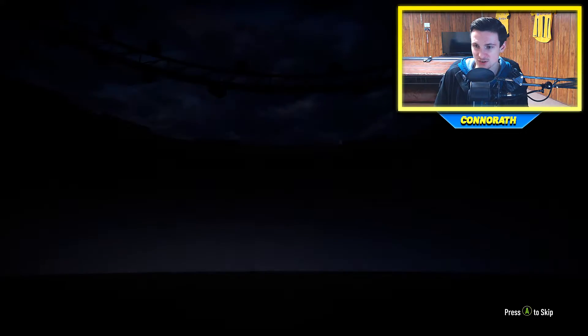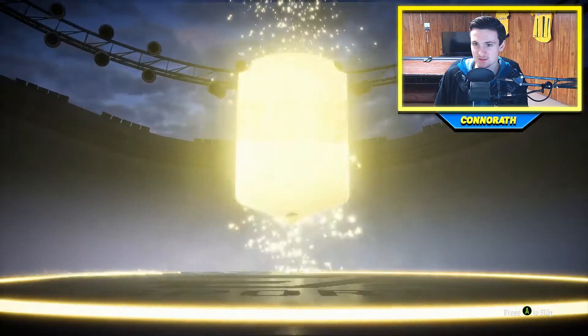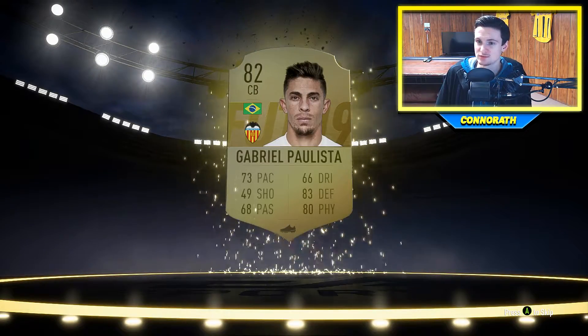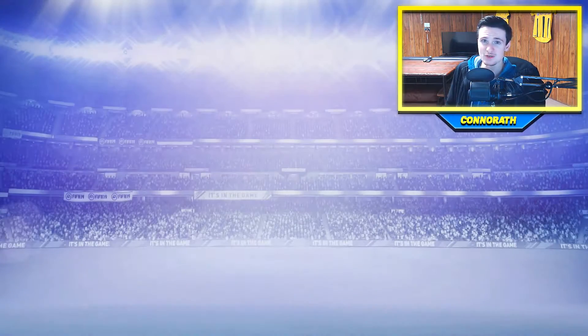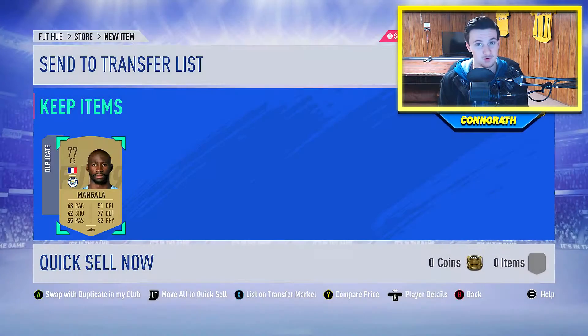Premium Gold Players Pack. That's something that can also get us something pretty good. I don't think it's anything — nope, it's nothing. Brazilian center back. Oh, Gabriel Paulista. He's doing pretty well for Valencia as well, that's why he's an 82. He was pretty garbage at Arsenal, but you know what, people transform.